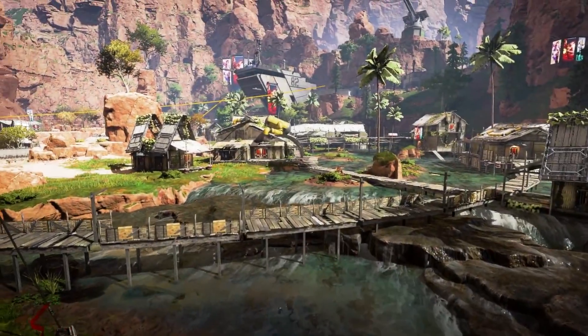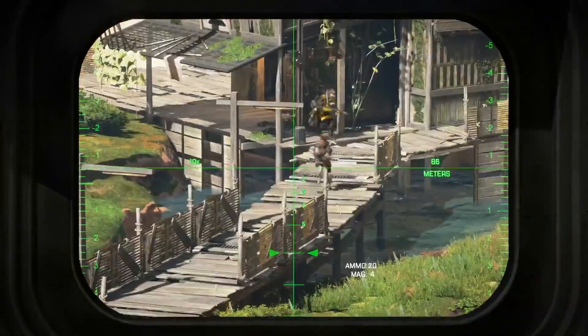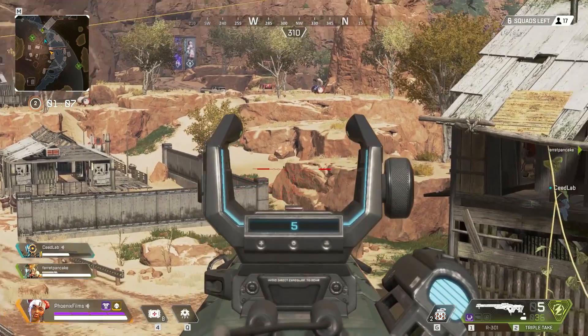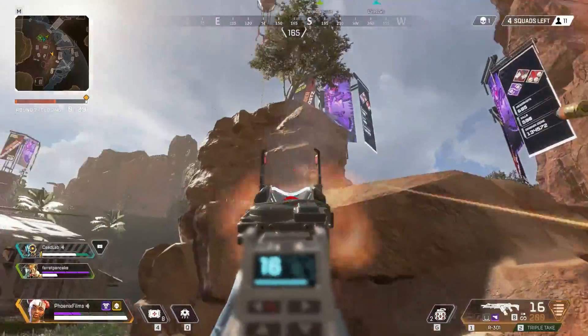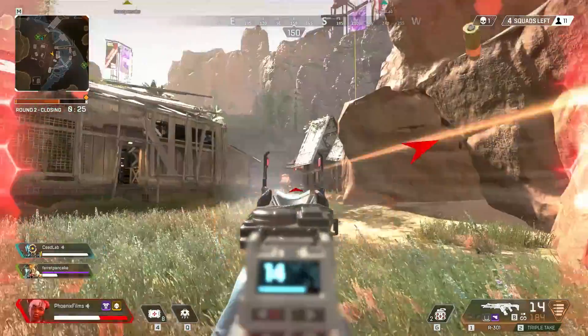Cascades — there's usually a lot of good loot here, but it's a risky drop choice because it's such a hot skirmish zone. You'll frequently face enemies from all sides, shooting at you from varying heights. This area is so open that it's tough to outrun your opponents if you're not quite ready for a fight. We'd recommend starting nearby at Artillery and then meandering over to Cascades once your squad already has a little bit of starter loot.